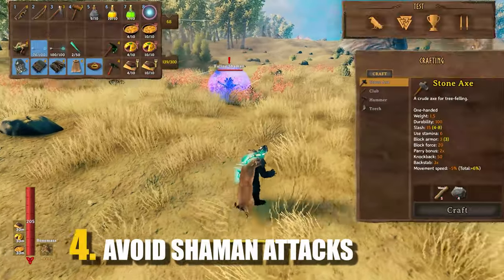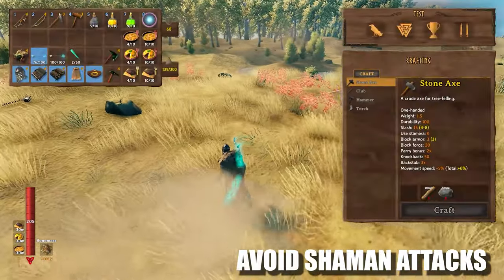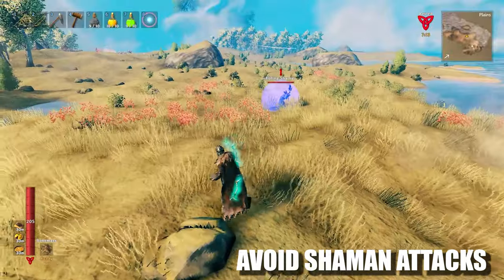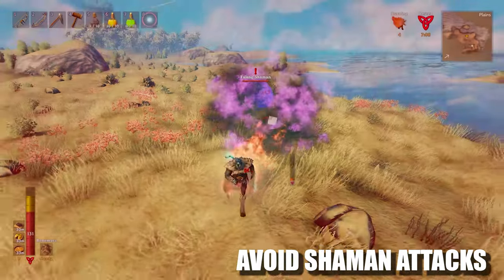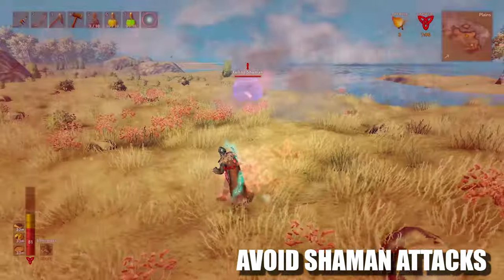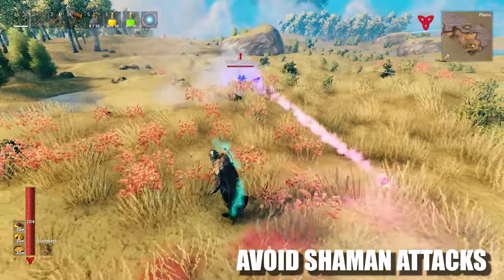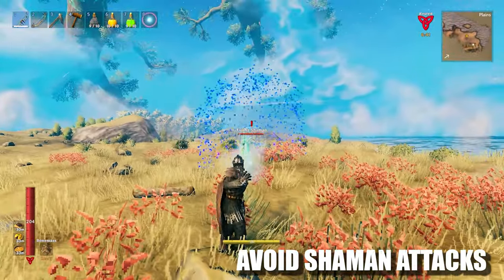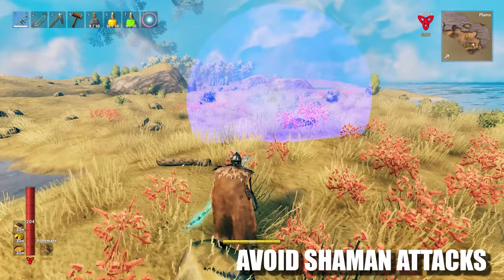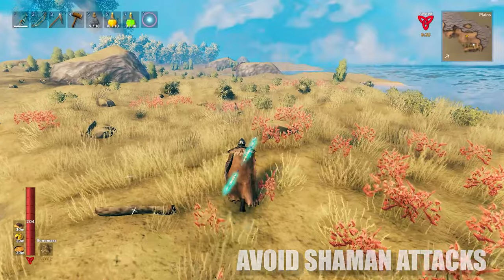For tip number 4 we have avoid Shaman attacks. Another danger that looks like a wolf in sheep's clothing is the Fuling shaman. If by chance you get hit by this little fella, no amount of fire resistance or armor will help you. His fire damage just shreds through your HP, so make sure you take them out from a distance or avoid them as much as you can. Make sure you pop an HP potion as soon as possible — these small guys hit twice as hard as the feared Gjall.